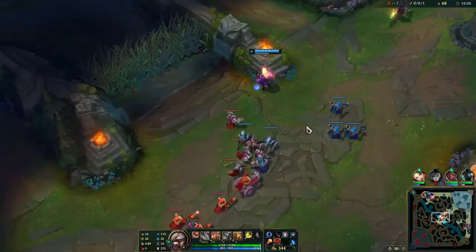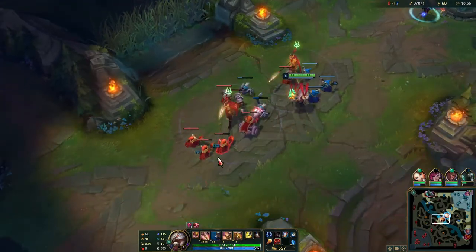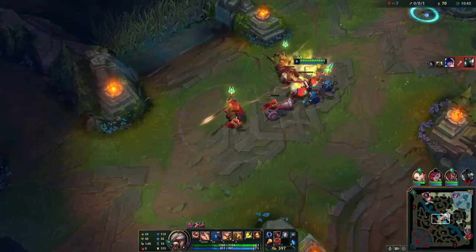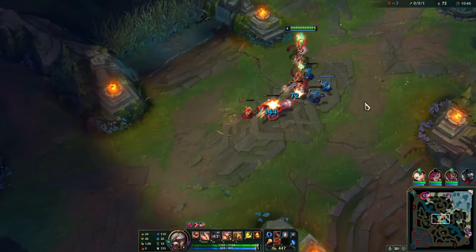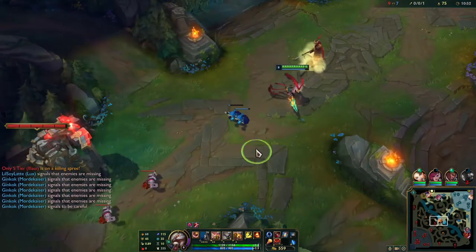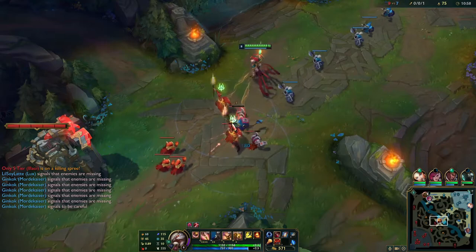Liandry's is getting nerfed soon but it's still pretty good - it gives ability haste and magic pen. Riftmaker gives true damage after getting all the stacks and also gives magic pen. I'd lean toward Liandry's for tank busting. If you just want overall damage, your mythic item is probably Luden's Tempest about 90% of the time - it gives you magic pen and movement speed, which is perfect for Azir.